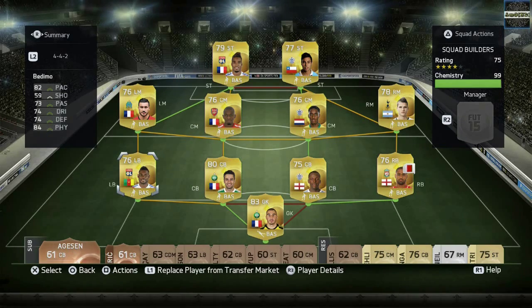We have Glenn Johnson and Bedimo as our fullbacks — Glenn Johnson on the right and Henry Bedimo on the left. They are both 76 rated and quite decent. The two centre-backs are Onuha and Perrin.